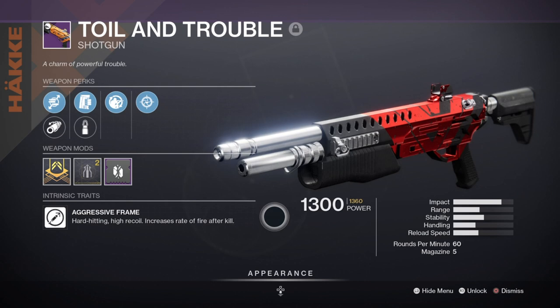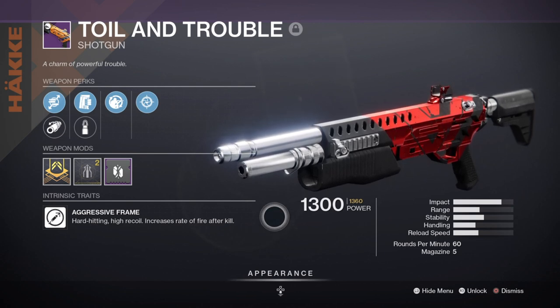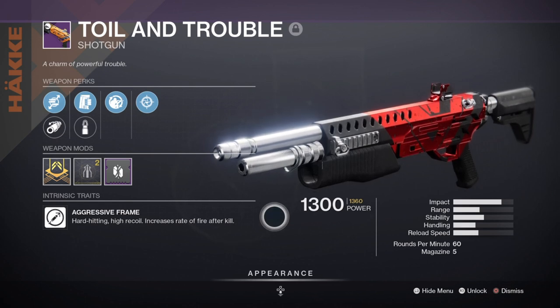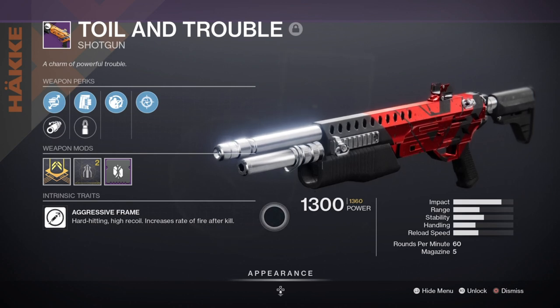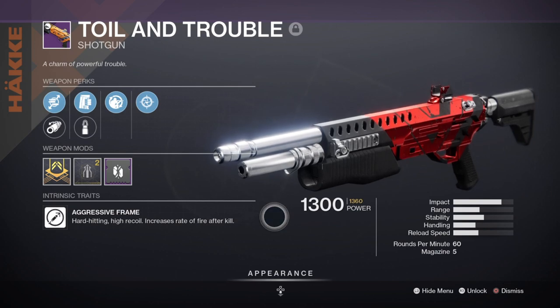The Toil and Trouble shotgun is great as it has a good amount of impact damage that can easily shred shielded enemies within one or two shots, and against champions it will only take perhaps three to four shots to down them. The only issue is the slow reload speed, which makes sense for an aggressive frame. The slow reload can at times put you in a rough spot if you have multiple major-type enemies charging at you. Luckily the Filling Prep perk should help speed up reload speed as long as I crouch, though this can be 50/50 at times.